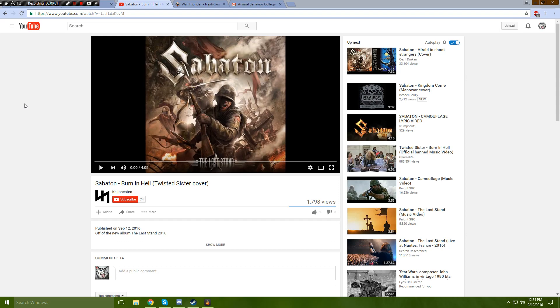Before we get started with the War Thunder video, I'm so happy somebody uploaded this cover that Sabaton did — 'Burnin' Hell,' a cover of a Twisted Sister song. It's only available through a Japanese version of the album, so it's practically impossible to get your hands on if you don't live in Japan or aren't willing to spend about $3 million. Why is this only included on the Japanese version?